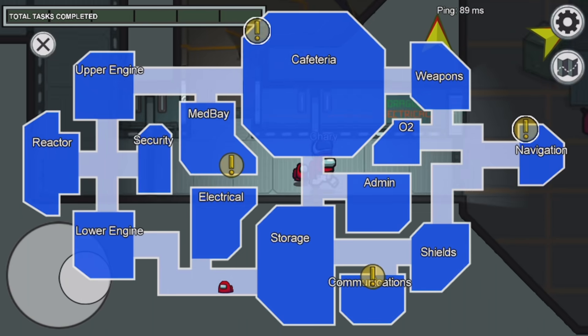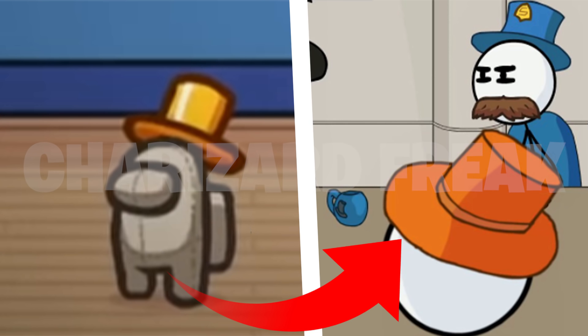Moving on to reference number 5: on one of the mannequins shown in the trailer, you can see a gold hat on top. On the right side we have that same hat from the Henry Stickman collection game. I'm assuming this is going to be a brand new hat that we can actually purchase in the game.